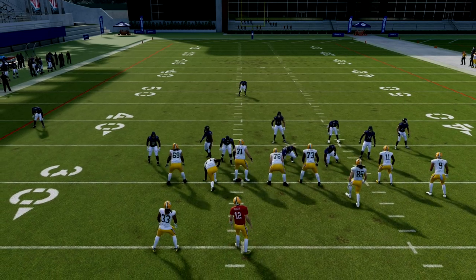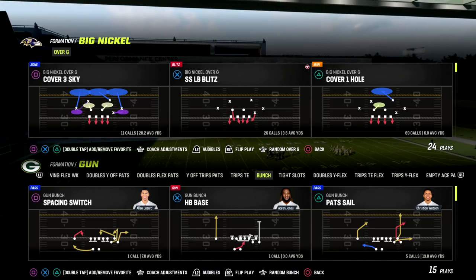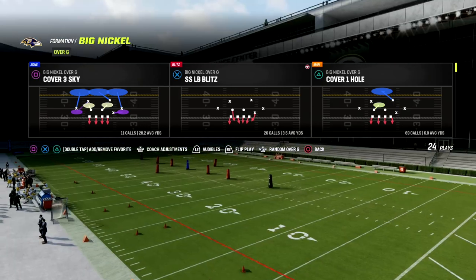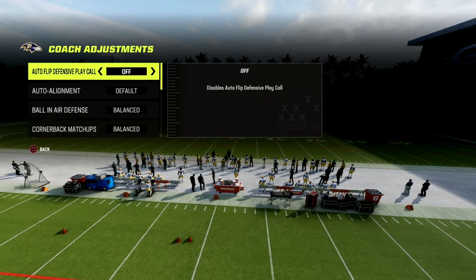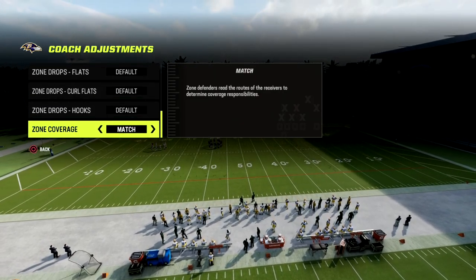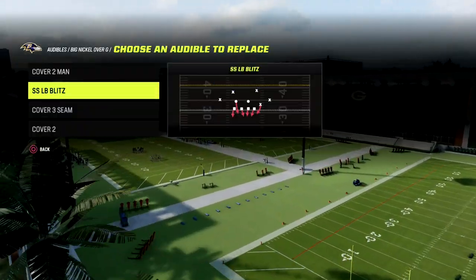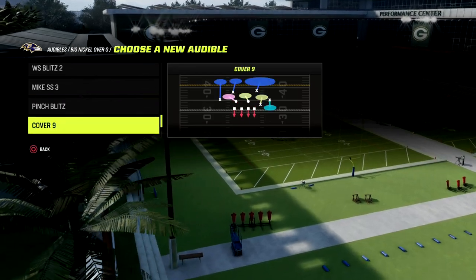So have two people in the area — and this is why Big Nickel Over G affords us some really good opportunities. We need to keep our corners from turning their hips and running with an AG for as long as possible. We also need to roll coverages to have defenders in the area. For setup: auto flip is off, auto alignment is on base, and zone coverage is on match. The play we're coming out of is pinch blitz, but I like to audible into it from something like cover four to keep it a bit more disguised.